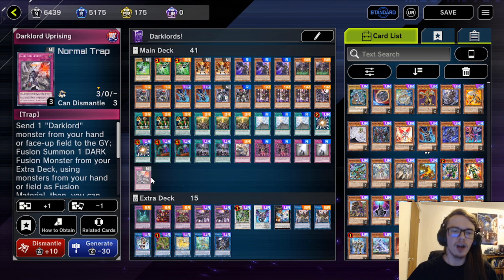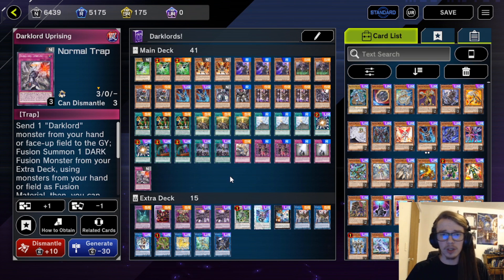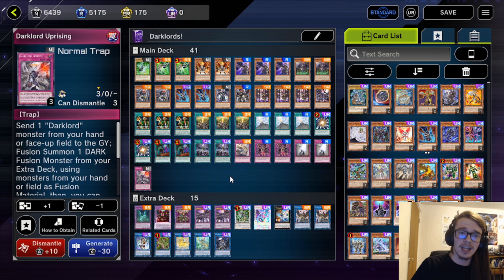We have the one Uprising. Now I know what you're saying — why aren't we playing the Despia stuff? In all reality I don't actually enjoy playing the Despia Dark Lord version of the deck. I enjoy playing the pure version more. While it doesn't get as good results, when I do get to actually play the game it's much more satisfying. It's just personal preference. Obviously the Despia and Branded stuff is significantly better.